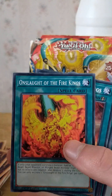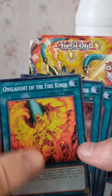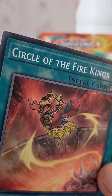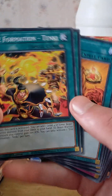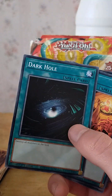Droll and Lock Bird. On the Light of the Fire Kings, Circle of the Fire Kings. Rekindling.